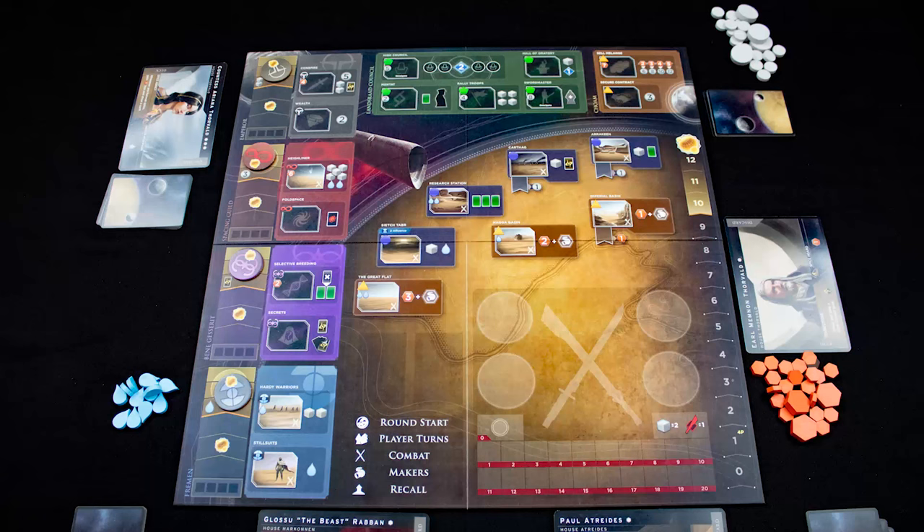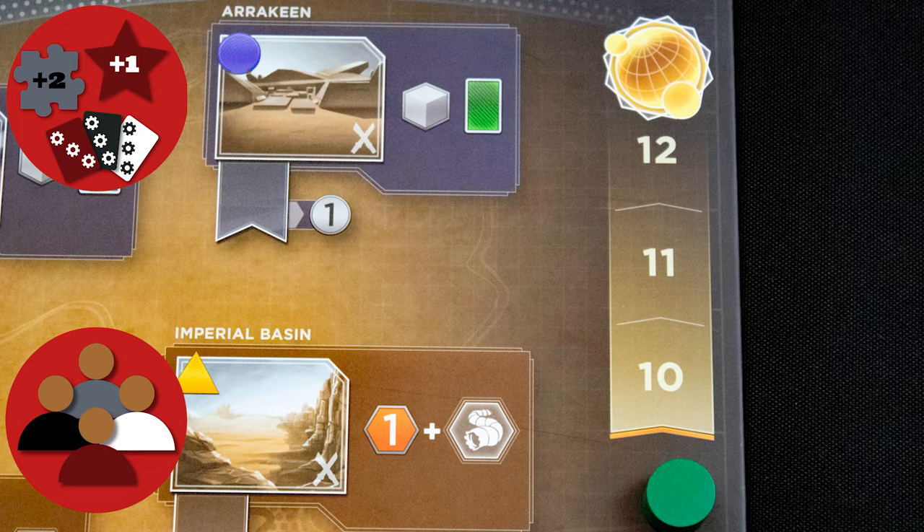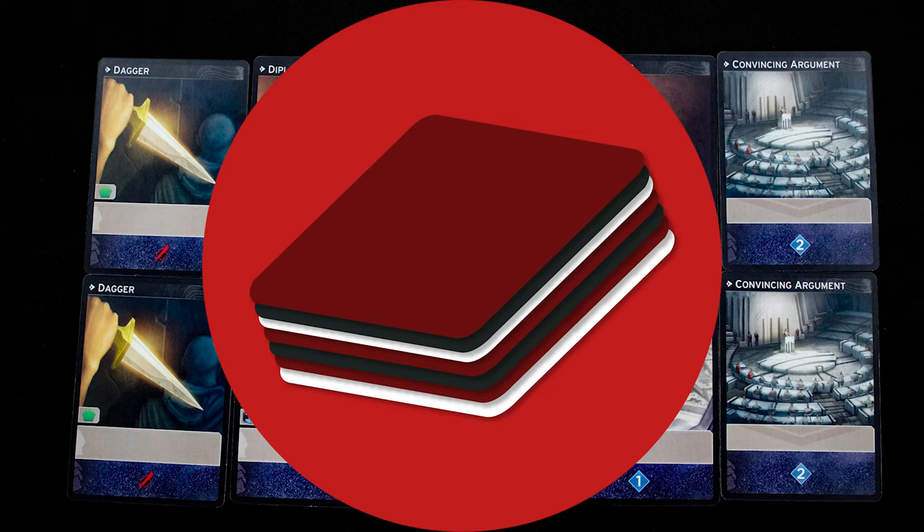Arrakis — a bleak and barren world which would be a forgotten rock if not for one thing: it is the only place in the universe where the spice melange is found. The spice extends life, grants mental powers, and allows for safe interstellar travel. The entire empire depends on spice, and those who control the spice control everything.